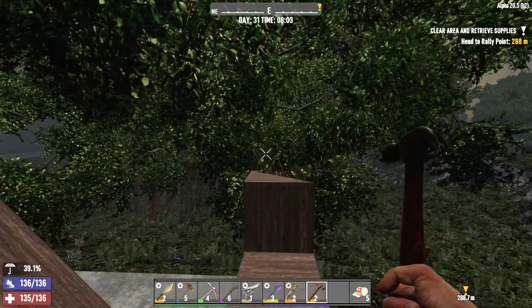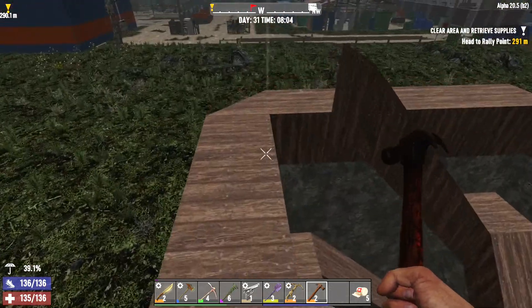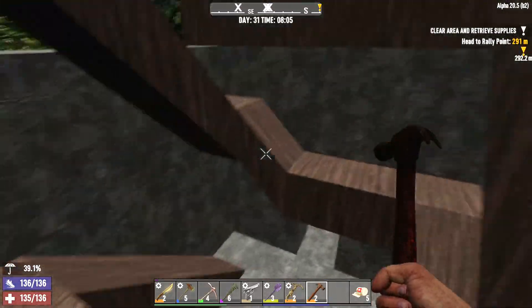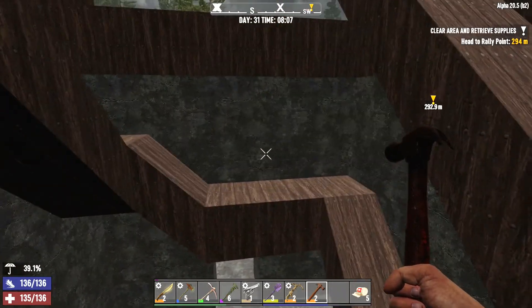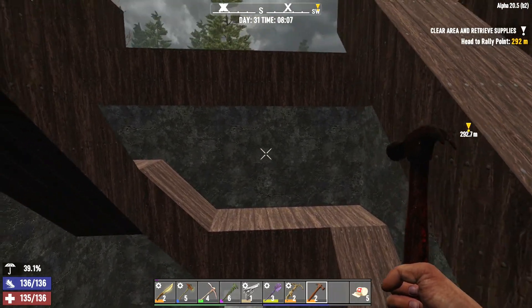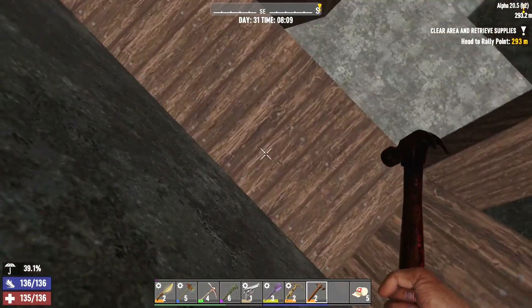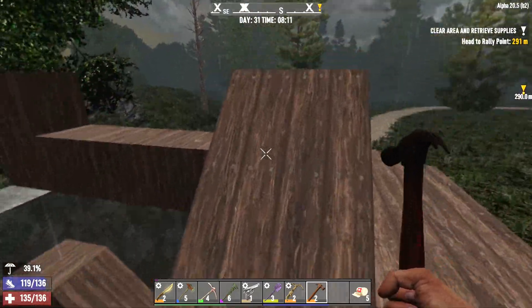Hello everyone, my name is Coldwyn and welcome back to 7 Days to Die. I spent the early morning working on this horde base. I've started to increase the height and we're working on getting the second ramp in. As stated before, this level is for the blade traps — there'll be one on this side, one on this side. We'll have an electric fence at foot level to stop them right here. That's going to be perfectly devious.